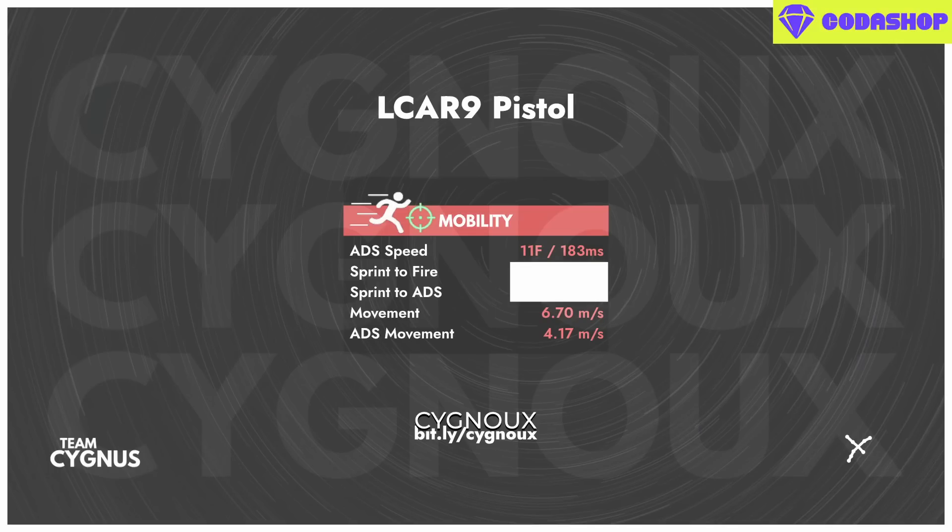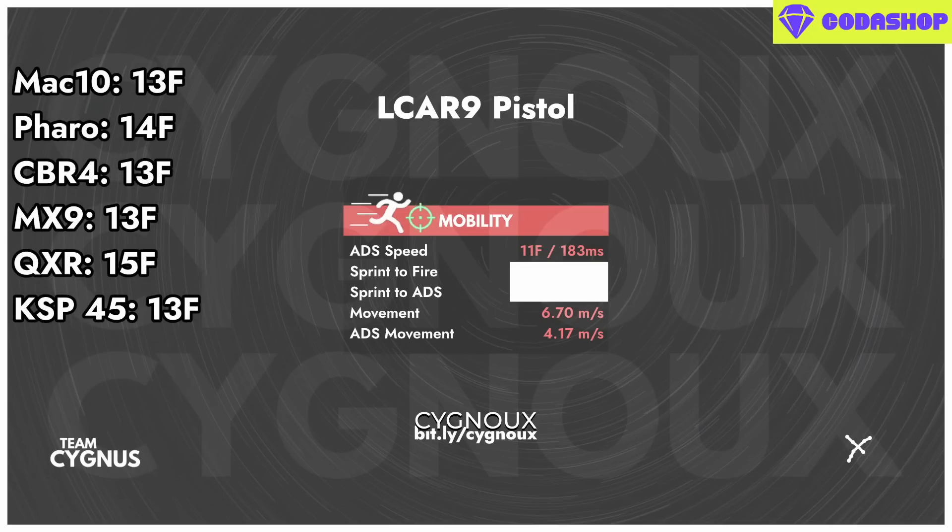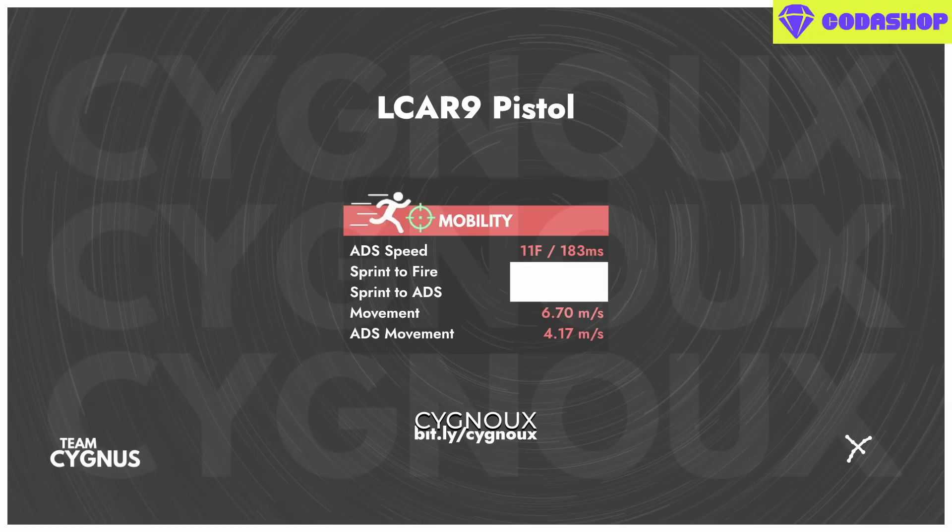Our ADS speed is fast at 11 frames. For comparison, aggressive SMGs usually have 13 frames, so it's just slightly faster than them. Our sprint-to-ADS is practically instant at 3 frames — at 60 frames per second that's about 5%, which is a very small number.